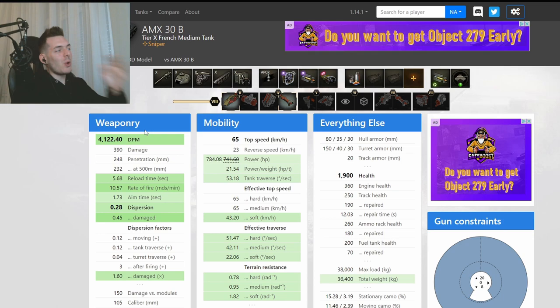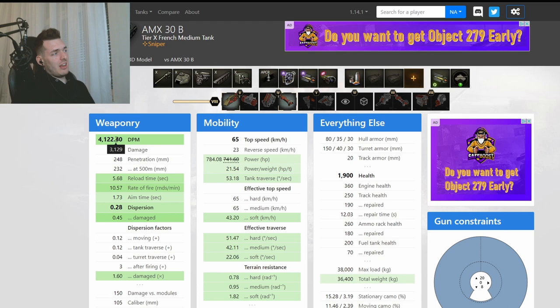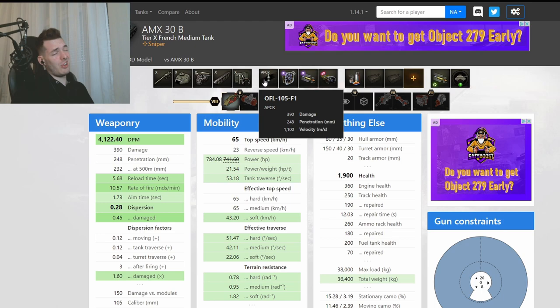Here we have the AMX 30B, tier 10 French medium tank sniper. Let's go quickly through the stats. Before I show you the banger replay from Ishas, 4,100 DPM — that's very good for 390 alpha damage, probably one of the best in the game, even better than the STB-1. The shell velocity is 1,100 meters per second with 248mm APCR penetration, which is just not going to cut it in tier 10. Some tanks with AP shells actually have better velocity than this tank with APCR.